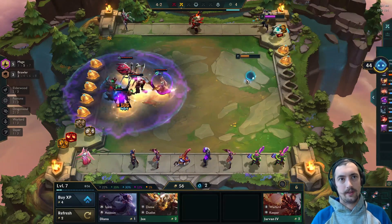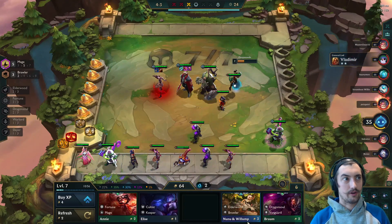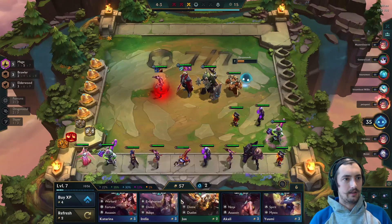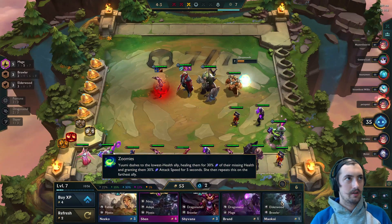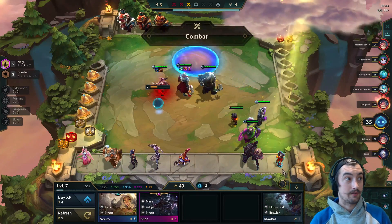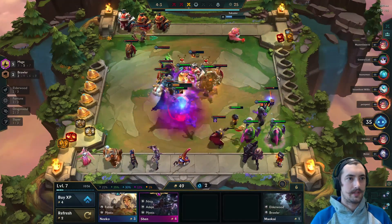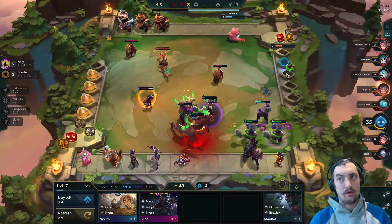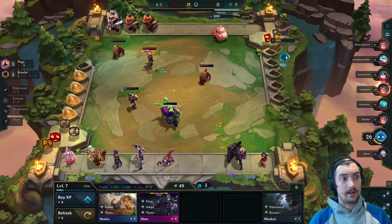This Shyvana is really strong — super tanky with Dragon's Claw — unfortunately isn't able to carry us through by herself but looking very strong. We're rolling at 4-3 but not really sure what we're looking for. If you don't have an Aurelian Sol, that's your priority, so rolling at eight is going to be more effective and give us a better chance of finding that. All of these boards we're playing against are looking really scary — we keep having the Shyvana survive towards the end but it's just not enough.